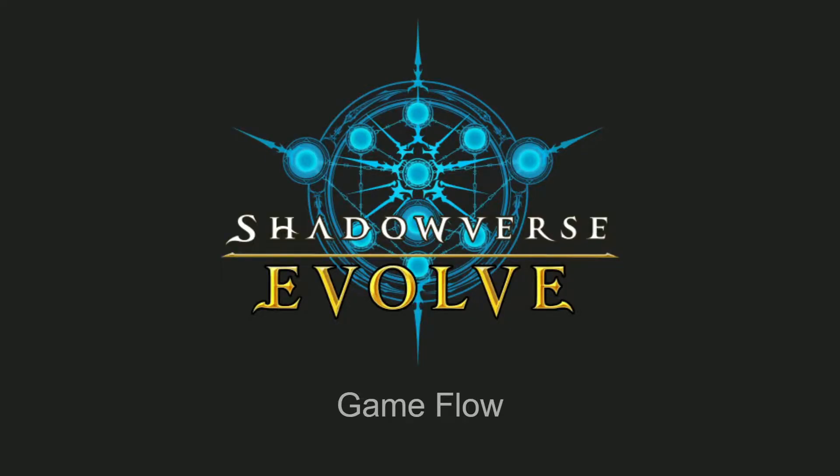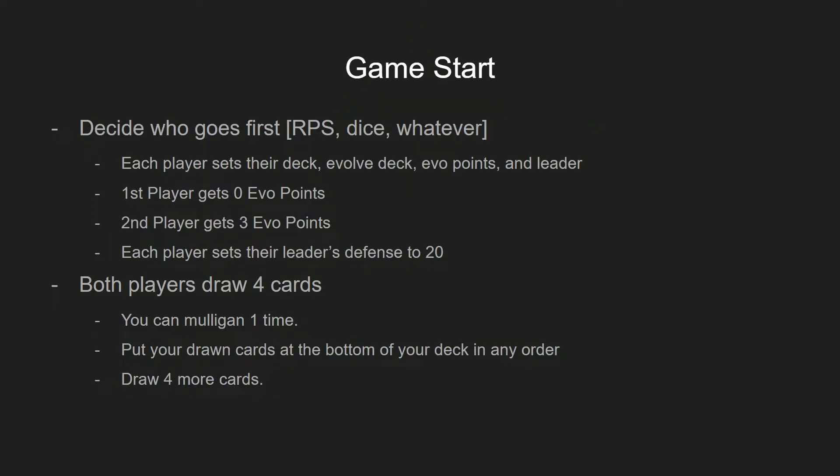Before we get into the phases of the game, let's look at what happens at the very beginning, because Shadowverse Evolved does have a little bit of a different start than some other games. First up, we're deciding who's going to go first. The official rulebook says to use rock, paper, scissors, but you can use a dice or flip a coin or whatever. If it's not an official match, you really shouldn't care.